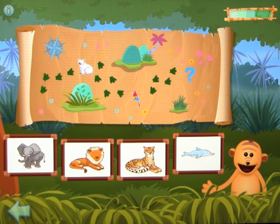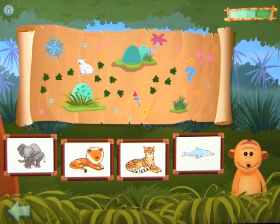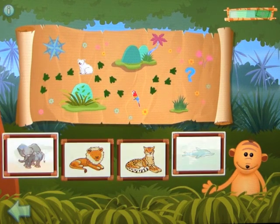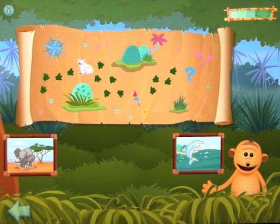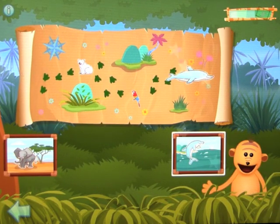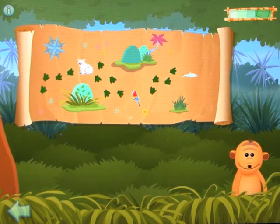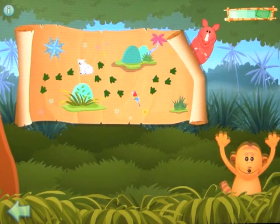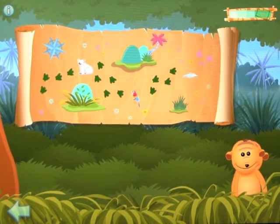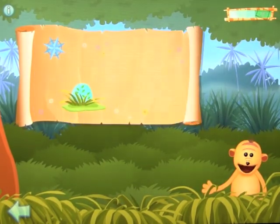First clue: find two animals — each animal has smooth skin. Dolphin — yes! Find the other match. Elephant — well done! Second clue: now click on the only animal that lives in the ocean or near to it. Dolphin — super! We found Rhonda. Level two would continue, but let's go back.